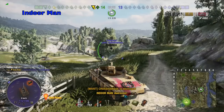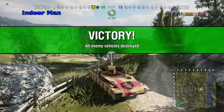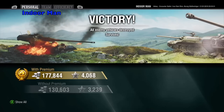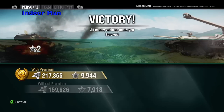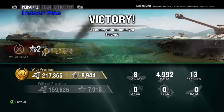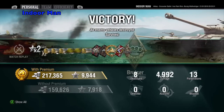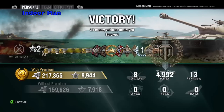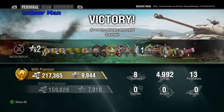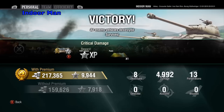Well that worked out better than I imagined. Now let's check the post-game stats and see how I did. For this game I earned 217,000 silver with two 25% multipliers, and earned 9,944 experience with two 2x multipliers, a 25% multiplier, and 250 from an AWP.